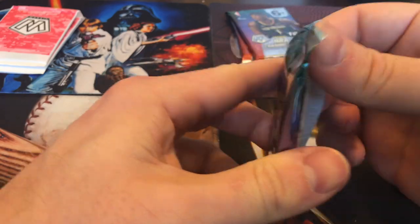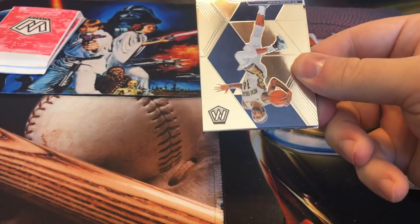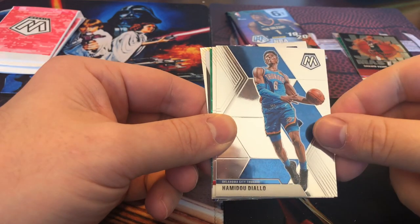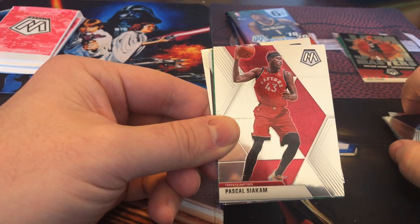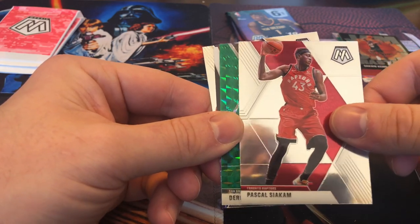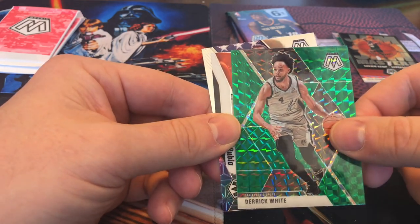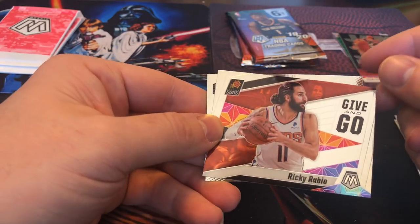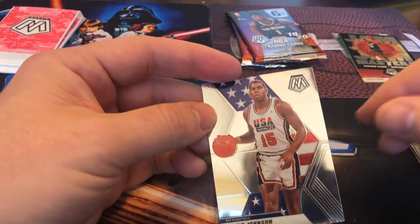Next pack. Brandon Ingram. Hamidou Diallo — I'm butchering that. Pascal Siakam. Derrick White, green camo. And we got ourselves a Ricky Rubio Give and Go. And on the back we have Irving and Magic Johnson Team USA card.